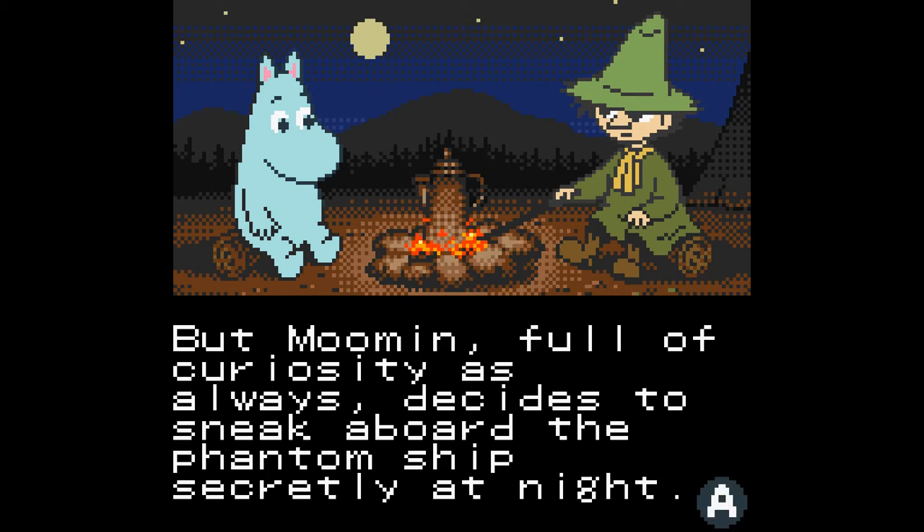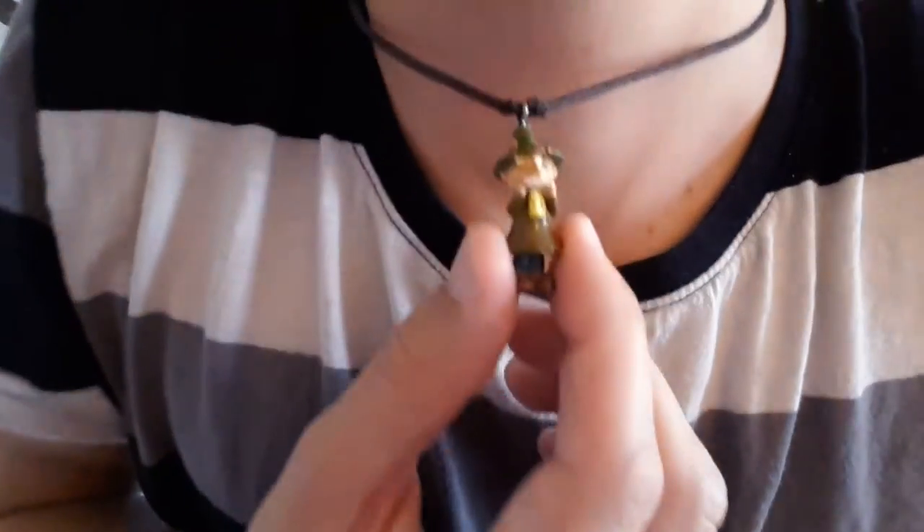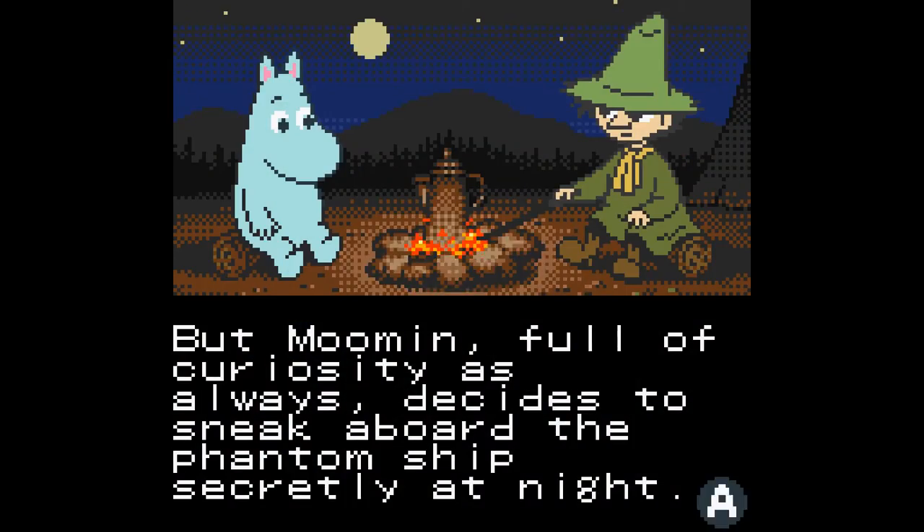To the left we have the Moomin troll himself. To the right we have the best character ever — Snufkin, or Snooze Mumrik as I call him. I literally have a necklace with this character and I'm wearing it right now. I have a harmonica in my pocket that I can't even play particularly well, because of this character. He's not a big part of this game but pretty significant in the original books.